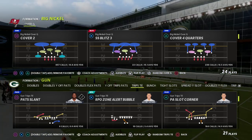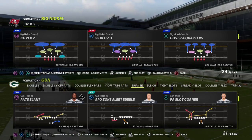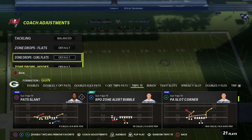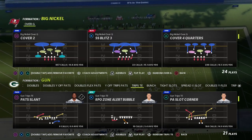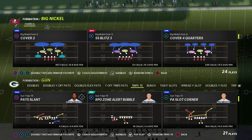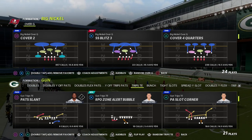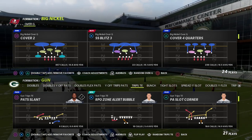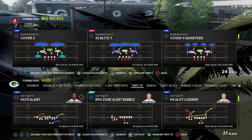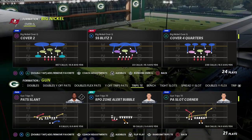One of the most popular defenses towards the end of Madden 22 was match coverage, because match coverage solves a lot of problems. Spot drop coverage has always been problematic in my opinion, but match coverage continues to be more effective every year. In Madden 23, match coverage is really good because it forces you to think differently about the way you attack.